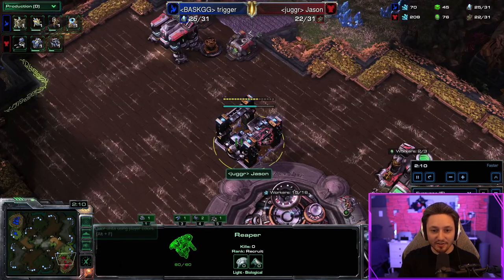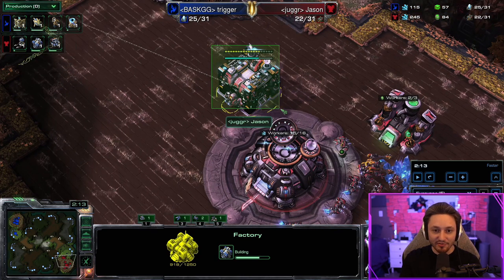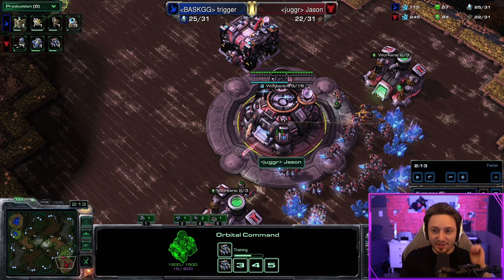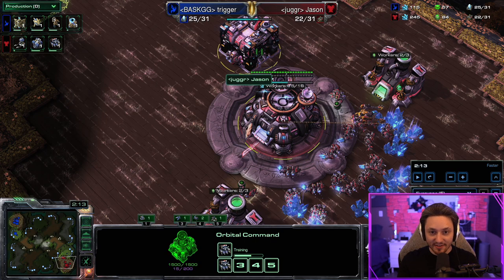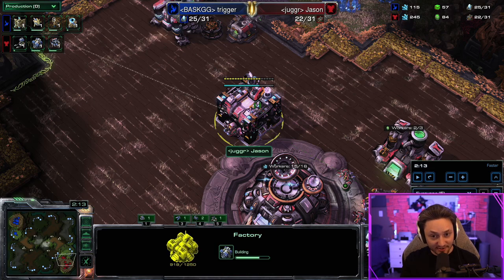Back at home we're throwing down the factory, and immediately after building the factory I take two workers off gas. This is because we want to build a faster command center — we only needed the fast gas to build the fast factory.